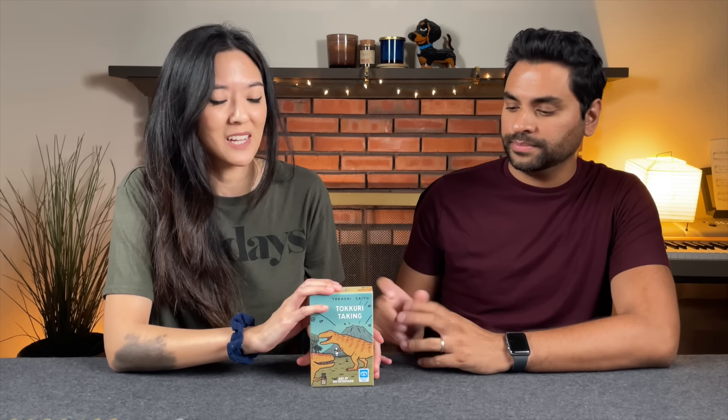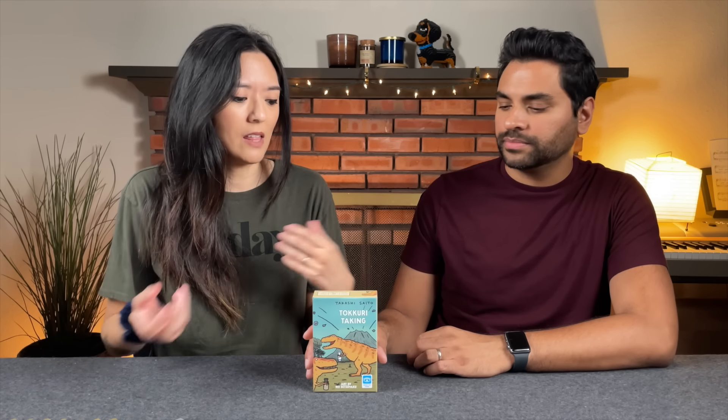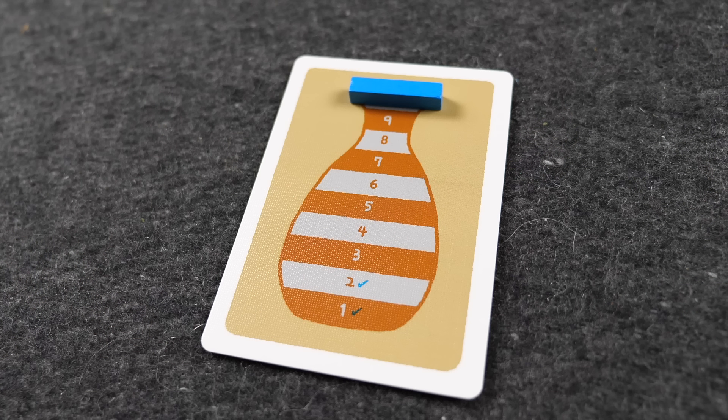Moving on to Tokuri Taking by Takashi Saito, same publisher, different designer. This is a game for two to four players. The theme is that you are drinking sake from traditional sake bottles called tokuris—represented on the back of each card. At the start of the game, you choose one card from your hand and place it face down, representing your tokuri bottle, and take a stick placed on 10, marking that your bottle is completely full.